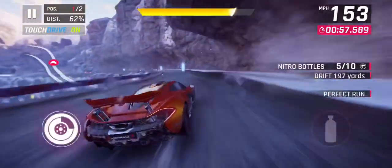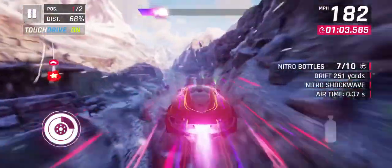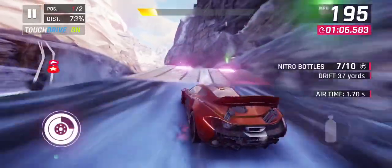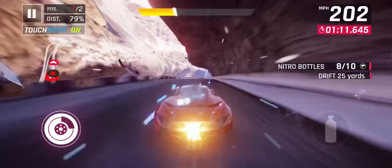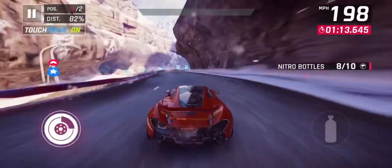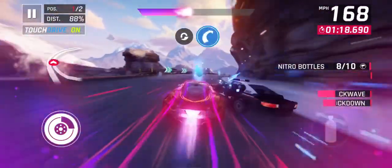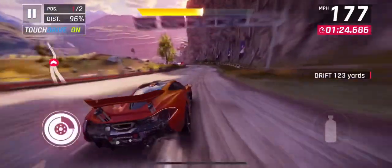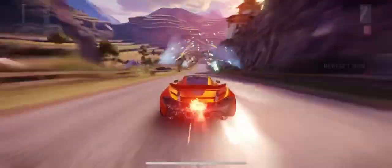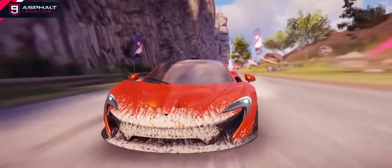Now in first place, picking up nitro bottles — seven down, need three more. This car is so much fun to drive. Someone tried sneaking up on the side and I got the takedown — hit the nitrous at just the right time, didn't even know he was there. There's another takedown! Got the 10 bottles of nitro and got first place — even though that cop is in front of me, it doesn't matter, I won the race.